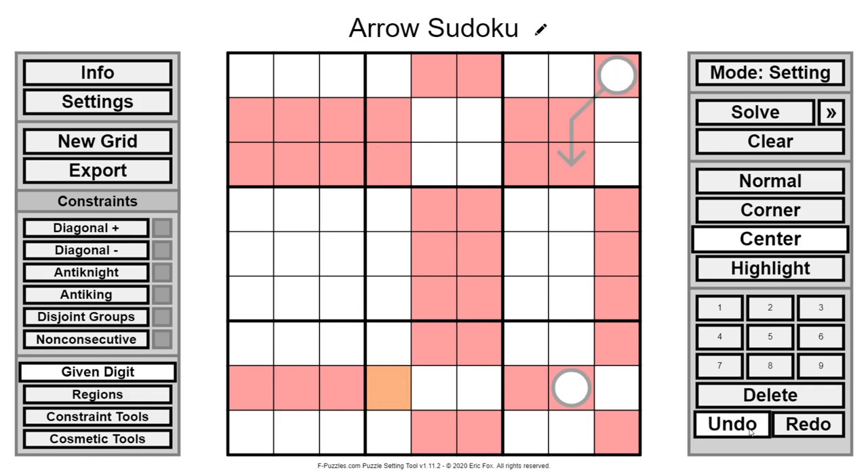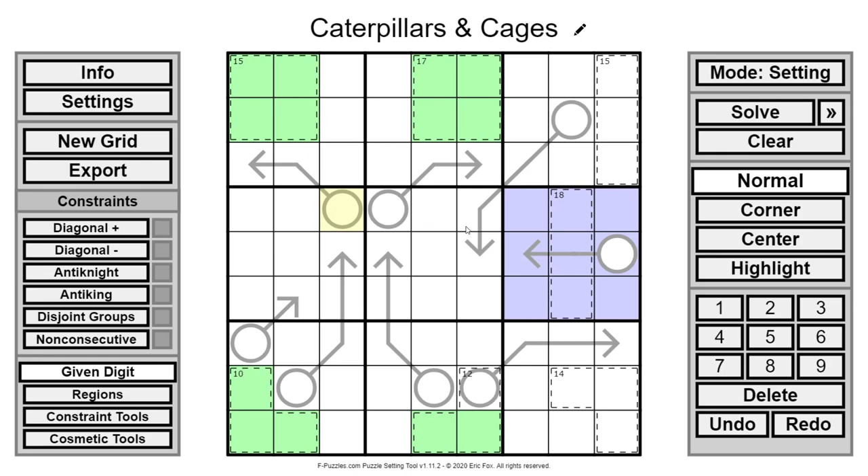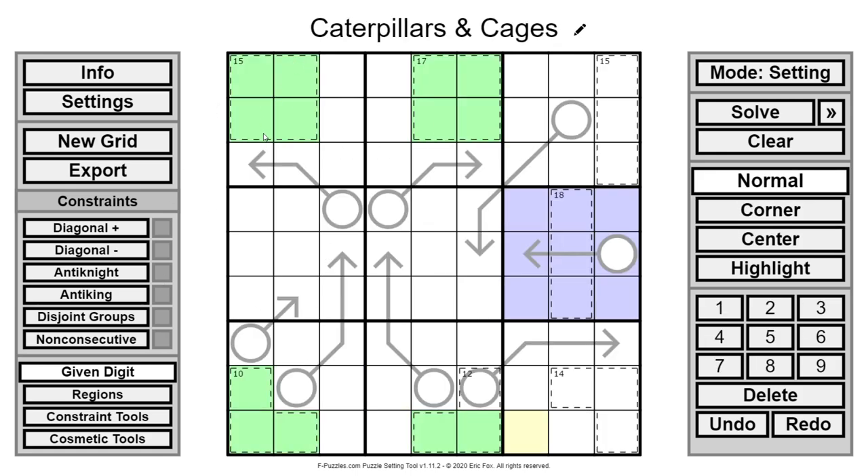I messed around with a lot of different set theory ideas and eventually settled on the layout we just talked about. I had these two-by-two cages and a corner cage. I didn't have the 12 cage for a long time. Originally the cages were going to be 14. But it turns out you can't have a puzzle in this configuration where those cages are 14 — it just breaks.